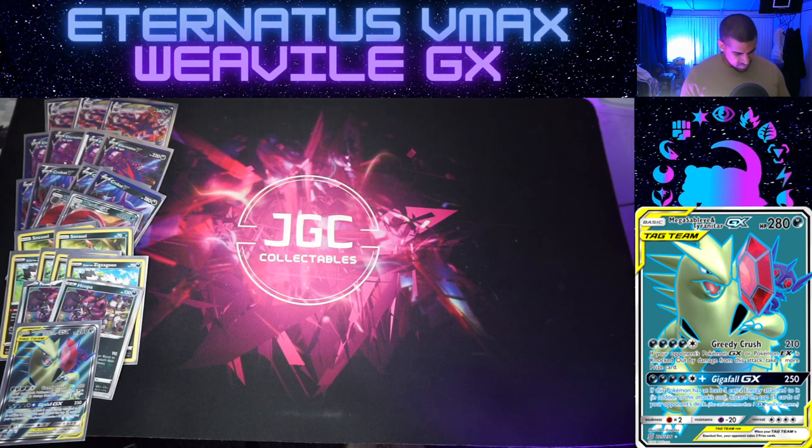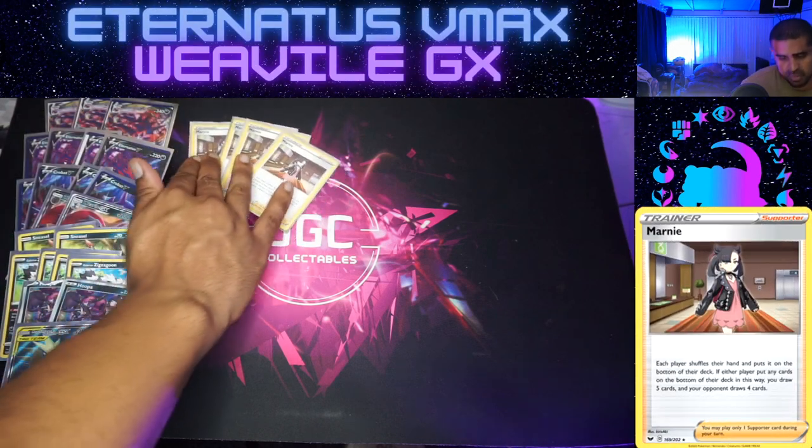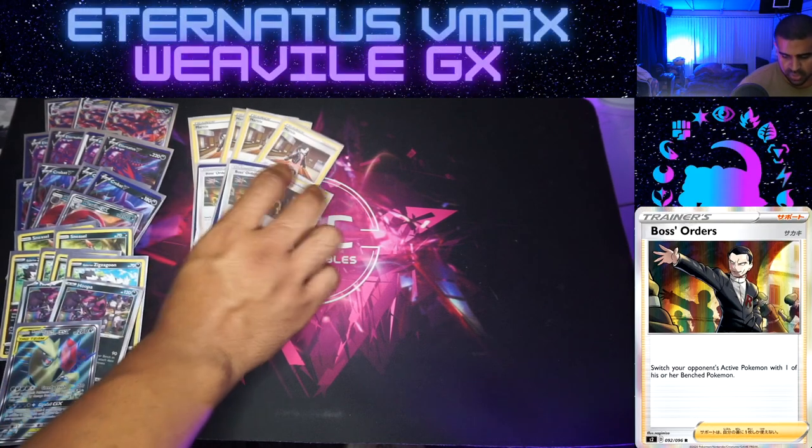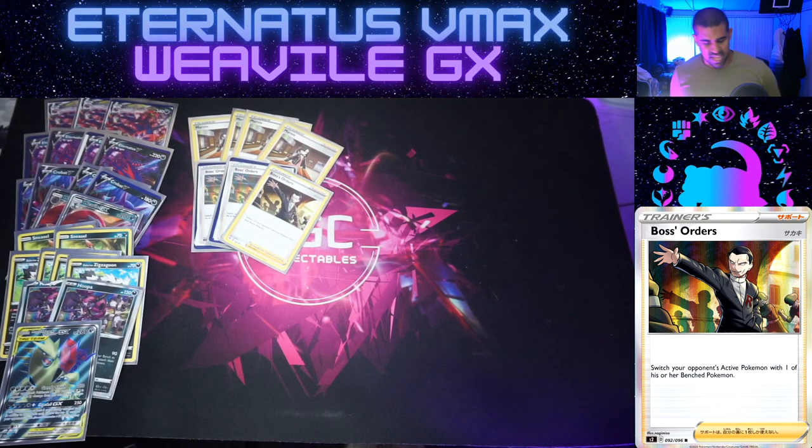Most Eternus lists are championing four Marnie just so you can be as disruptive as possible while having Crobats to fall back on. It's a lot harder to hurt ourselves with Marnie because we've got four Crobats, and against every other deck that isn't Eternus, they don't. If we play as many Marnies as possible, at some point they are going to start missing things they want. Three Boss's Orders so we can be as aggressive as possible with our Dread Ends and potential Greedy Crushes - I wouldn't mind a fourth Boss's Orders to be honest.